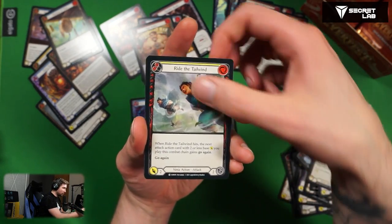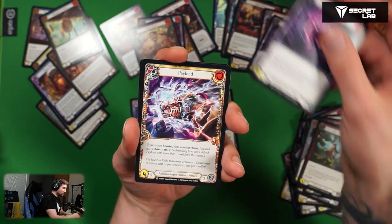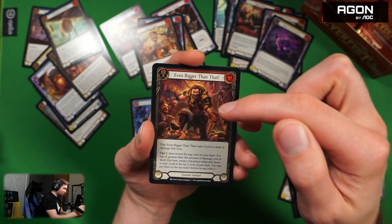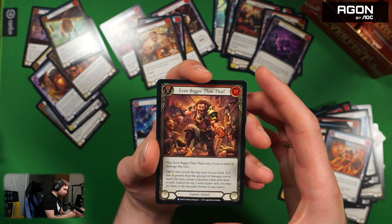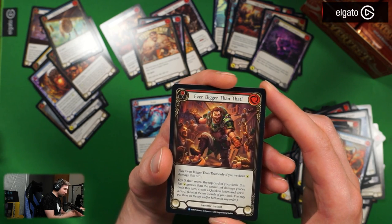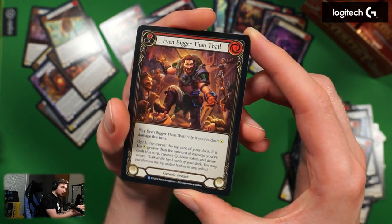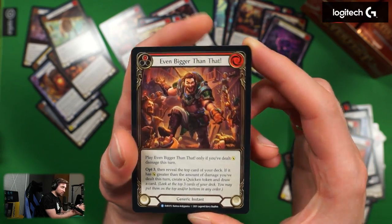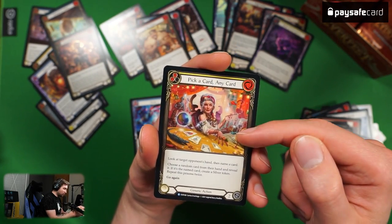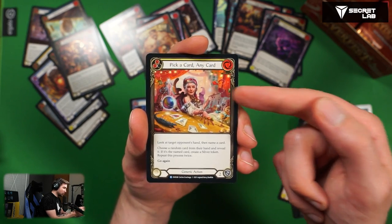Another Blade Runner, Ride the Tailwind, Macho Grande, Twin Sisters, Reek of Corruption, Payload, Pyroglyphic Protection. Foil Even Bigger Than That — red version with Opt three, very nice foil because the armor pieces and food and drinks are foiled but nothing else. Looks very nice in real life. Pick a Card, Any Card — yellow version that repeats itself twice not three times. Still don't know what a Silver token does, so hard to judge this card. Haze Bending for illusionists — zero cost aura, once per turn. Whenever Haze Bending or another illusionist non-token aura you control is destroyed, create a Spectral Shield token. Created for a deck built around auras — might be actually pretty good. Very nice artwork.